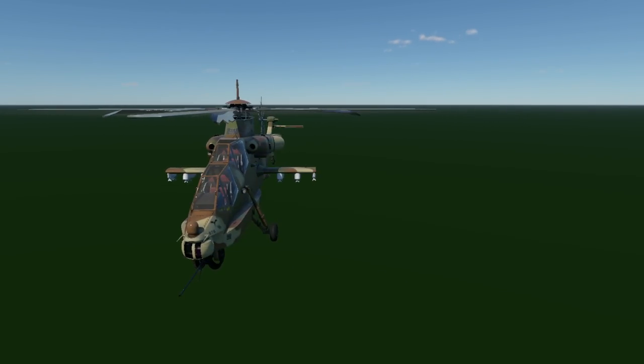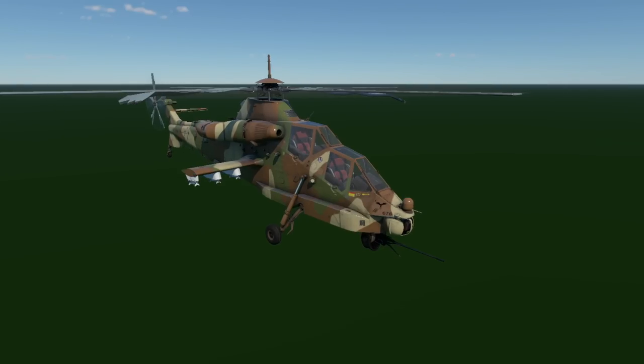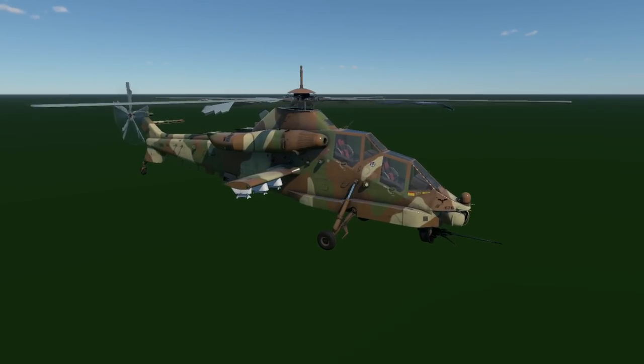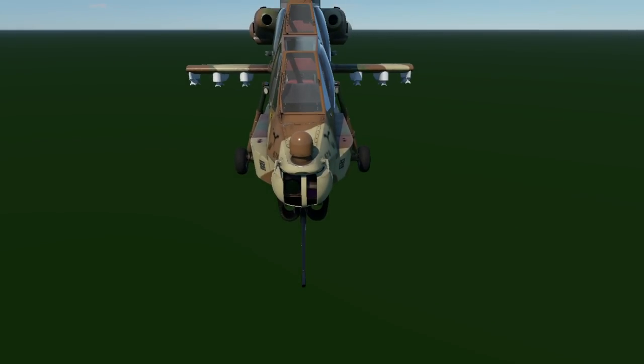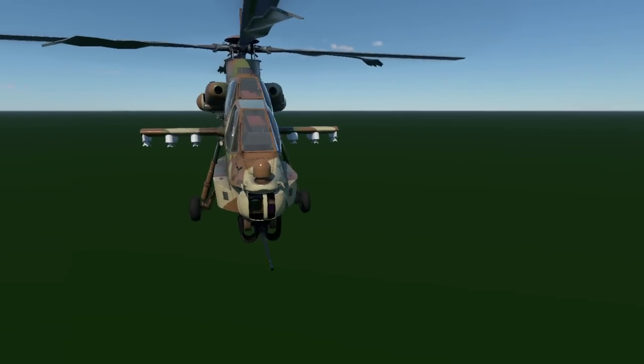The next one is the AH-2 Rooivalk - the South African helicopter. It makes sense for this one to be in the files because there was a data mine of a decal which could really only lead to this vehicle. The Rooivalk is South Africa's pride and joy for helicopters. It's an attack helicopter with access to some pretty crazy armaments, from the 90s at least for its first flight, introduced in 2011. It has access to a 20mm cannon, 1680 SNEB rockets, the Mokopa, and Mistral air-to-air missiles, with six hardpoints collectively.